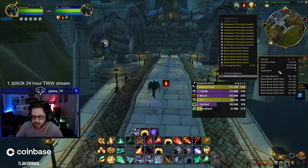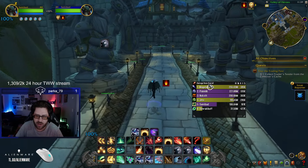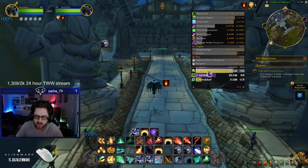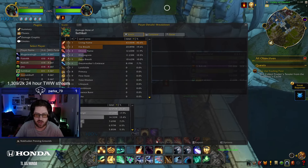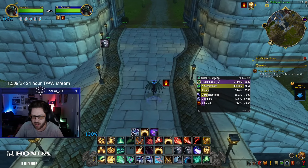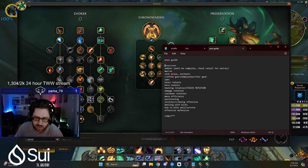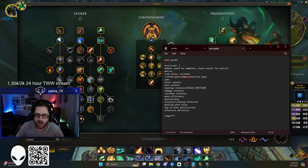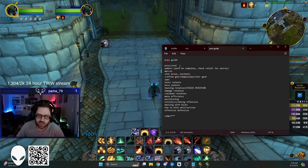The damage is huge. In the last Shuffle I did, I went 3-3 — I probably should have went 5-1. But overall the Unholy DK did 195 million while I did 107 million, just a little food for thought. I also out-healed the rest of the lobby including a Druid Flex.